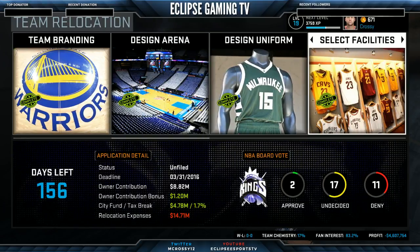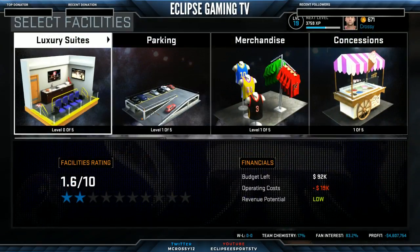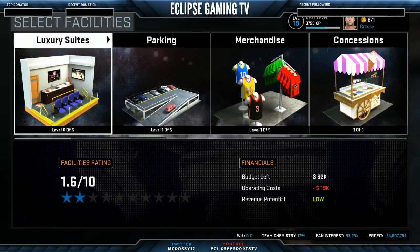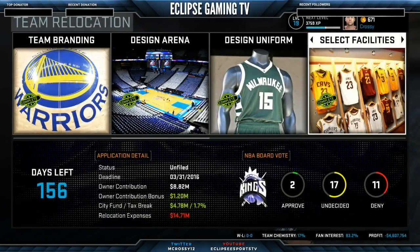What I'll be doing after this one is simming through the first season, trying to achieve some of those owner goals, get a bit more cash in the bank and try and get this facilities rating up. If we're going to take two seasons for this to happen, I need to get that to about 4 or 4.5 before we're going to start pushing this thing home.